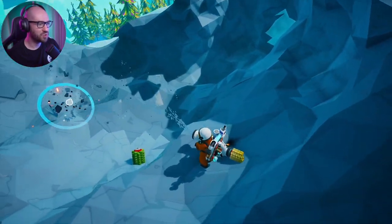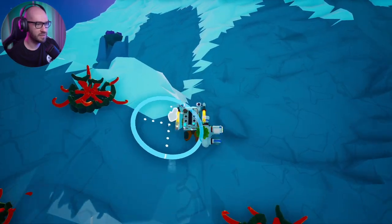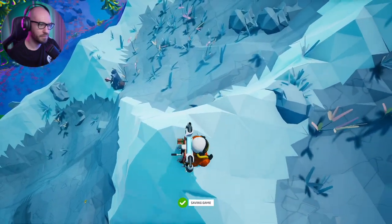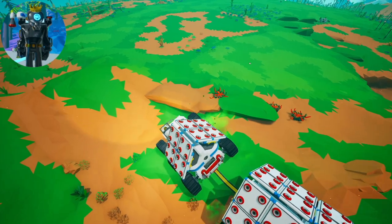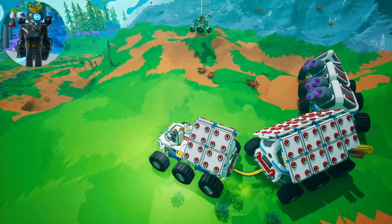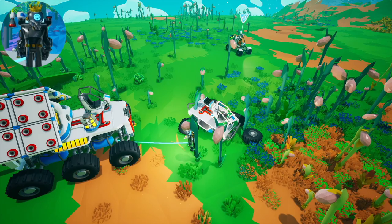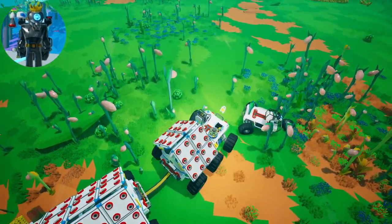We definitely have to try to unlock the better drills and better mods to make our things even better than they are right now. To dig through this planet we only need Drill Mod 1 and the power drill for the vehicle, but for other planets which are harder it requires more. If we go back to the chemistry lab, I'm pretty sure we can make diamonds which will make Drill Mod 3. Let's go towards this mountain — look, there's a battery on it!